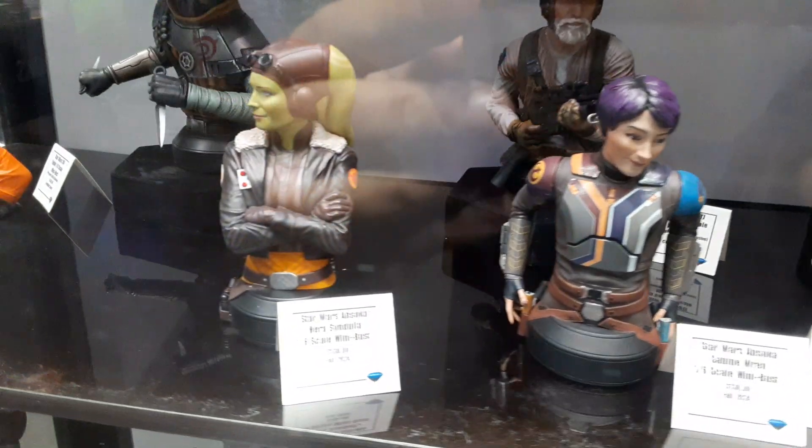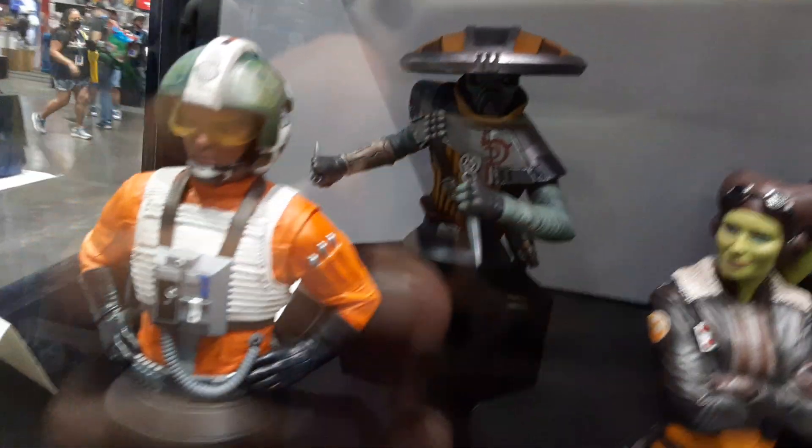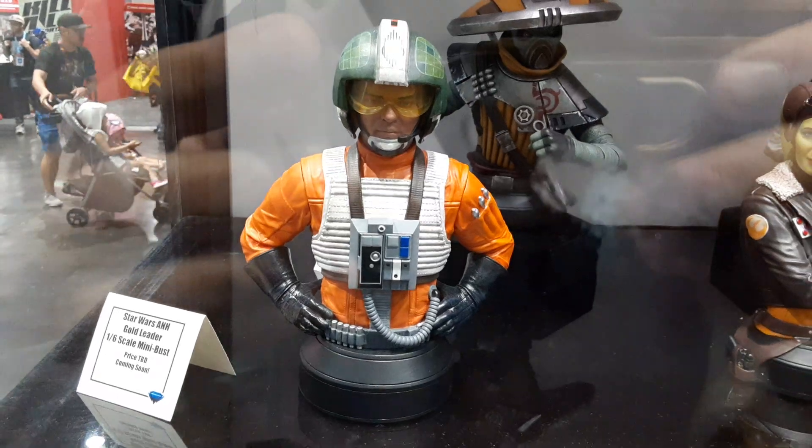Sabine Wren from the TV show Ahsoka. Hera, General Hera Syndulla from Ahsoka. Embo is a Premier Guild exclusive. And Gold Leader, who's coming soon — showing him off for the first time.